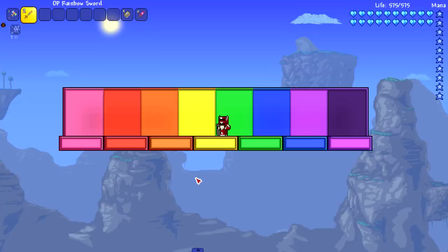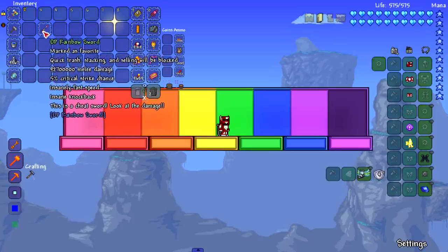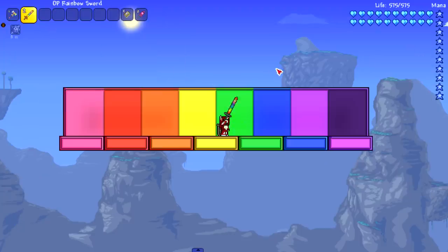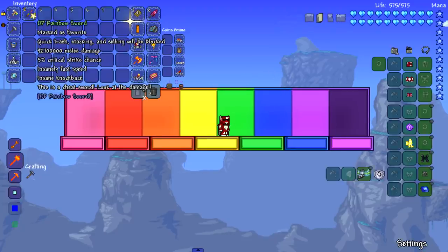I'm ready to show this thing off and put it up against some bosses. As we can see, it has nine million — I mean zero one zero two zero three zero four zero five six seven eight — so that's like nine hundred twenty-seven million, I can't tell honestly. The numbers are messing me up, there's no commas. The critical strike chance is extremely low, but it has insanely fast speed and insane knockback. This is a cheat sword, look at the damage.